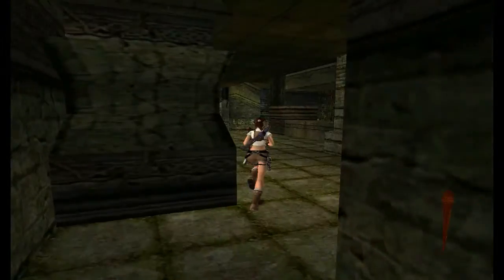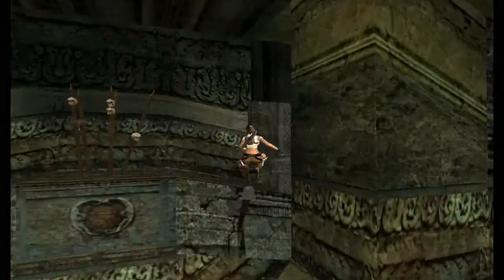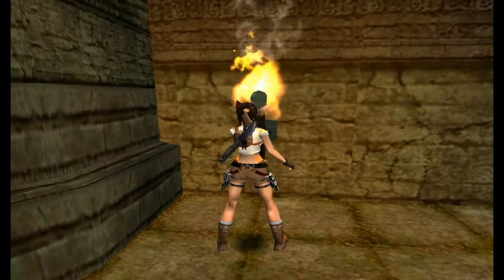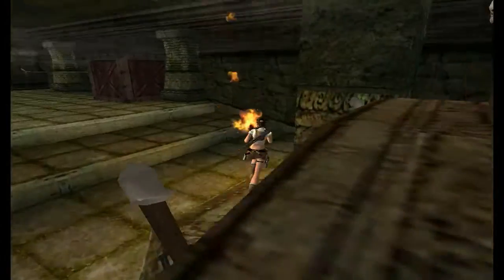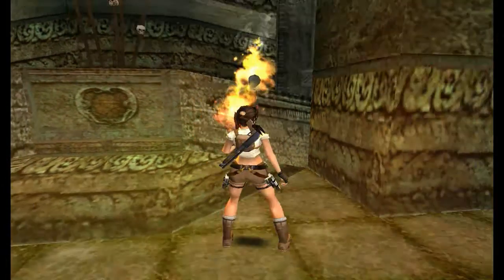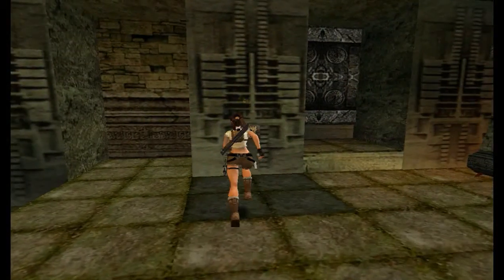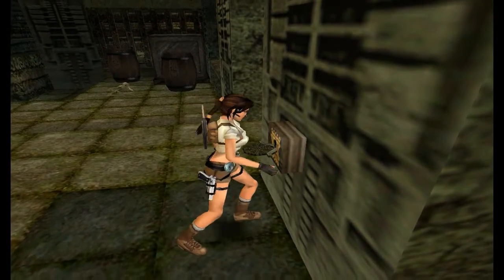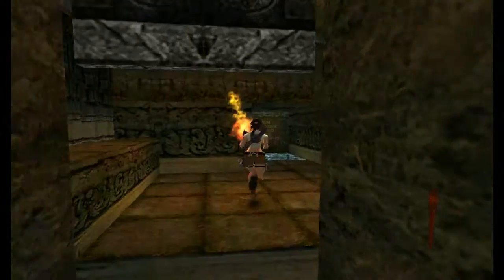Now we can grab the torch. You may have noticed what we need to light — these two torches on the wall here. The fire is right back here, not too far away. Light both torches. That has given us access to this keyhole — there was a block in the way and now there's not. The key is going to open the door.